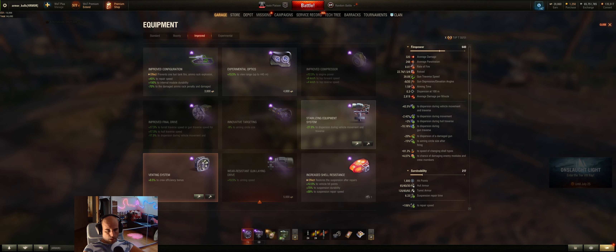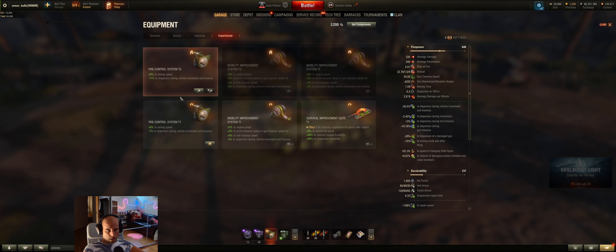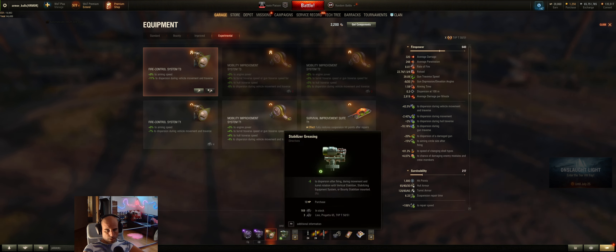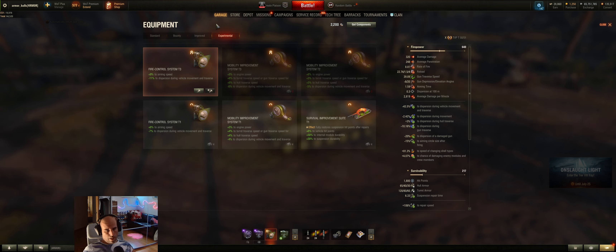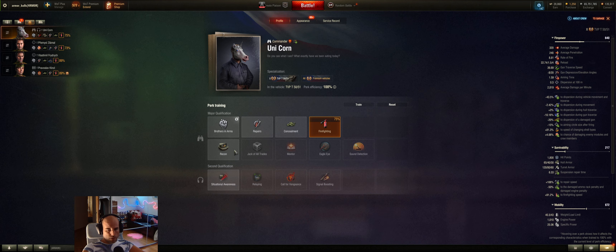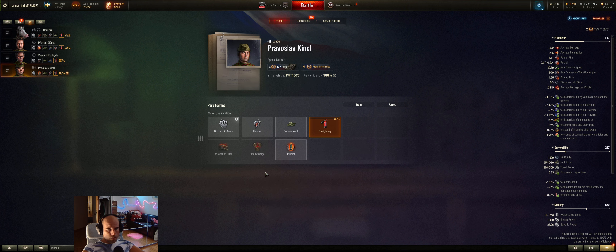Regarding equipment, I have stabilization and the fire control system upgraded to third level. I also use directives even though I don't use them often — I put them on a few tanks I don't play very often, so once when I play with the TVP once or twice a month, I want it fully equipped. For crew, standard things: you can catch fire, so consider safe storage and firefighting. You also need intuition — standard setup, nothing special.